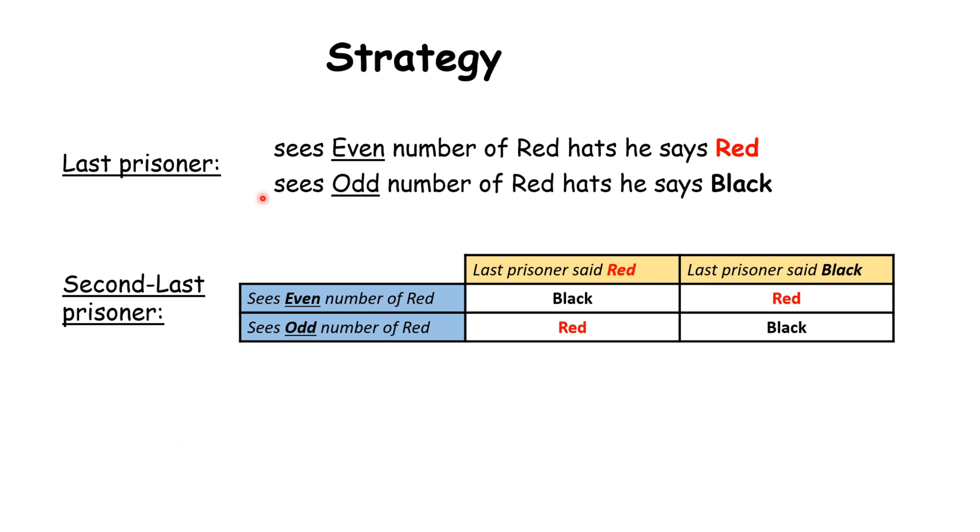For the last prisoner the strategy was simple: if the number of red hats in front of you is even, say red, else say black. But the second last person considers two things — what he sees and what the last prisoner said. There is a two-by-two matrix: if he sees even red hats and the last prisoner said red, he says black; if he sees even and last prisoner said black, he says red; if he sees odd red hats and last prisoner said red, he says red. There are four cases based on how many red hats he sees and what the last person said.